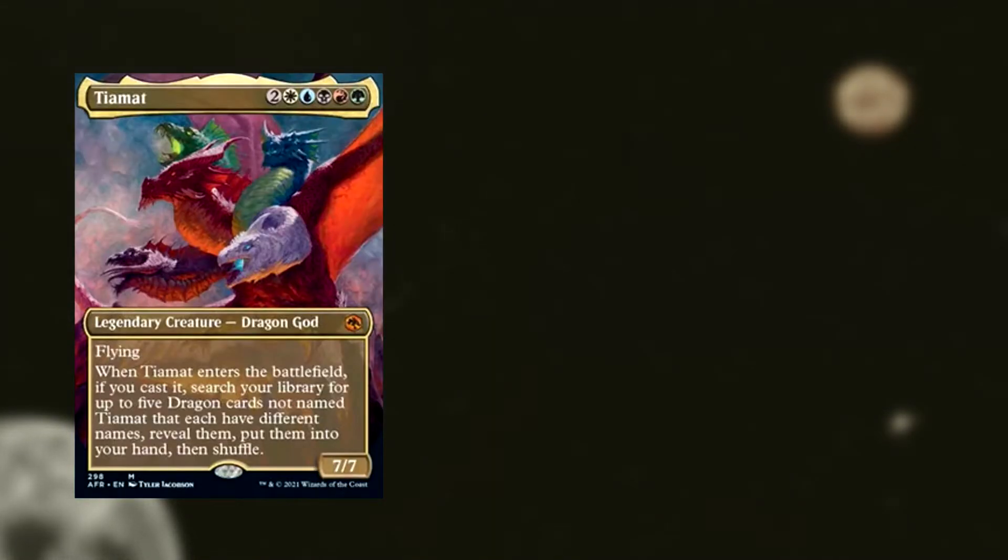Next up we have Tiamat — a legendary creature dragon god for two WUBRG. When Tiamat enters the battlefield, if you cast it, you search your library for up to five dragon cards not named Tiamat that each have different names, reveal them, and put them into your hand. Seven mana to draw five cards — it's definitely an EDH card. Play it with Morophon. I wonder if they're also including Behemoth — if they have Tiamat, you gotta have Behemoth.